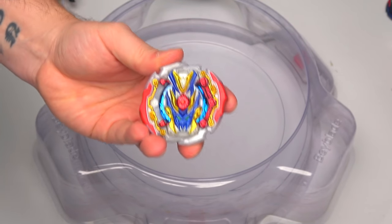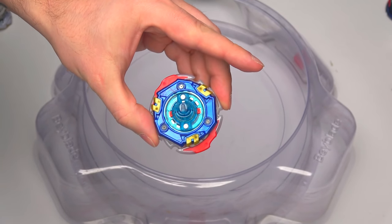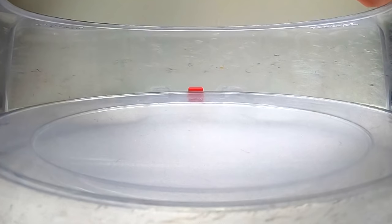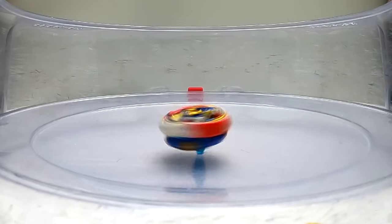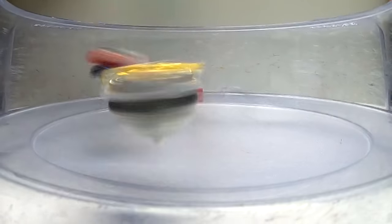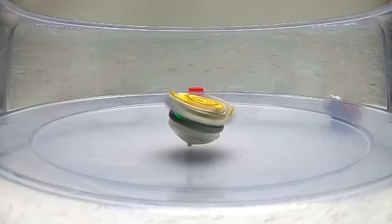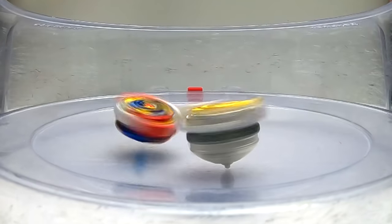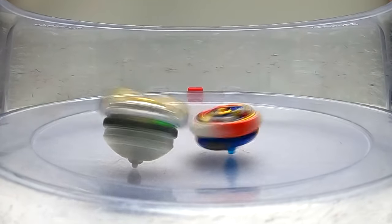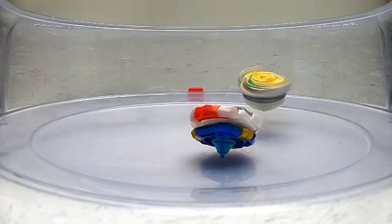This Beyblade right here is insane - Drago Valkyrie! 3-2-1! This is the bouncing attack here - it gets it! 1-0! 3-2-1 - recoil! 1-1! 3-2-1 - there's no stamina in it, the stamina's gone down! 2-1!